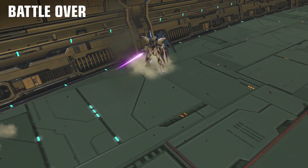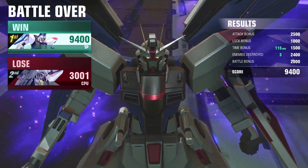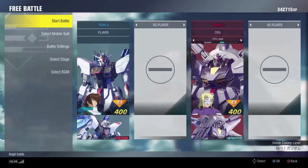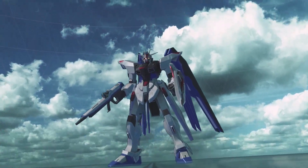At long-range, I find that the Freedom struggles a little bit. It doesn't really have many attacks that can hit at green lock other than the full burst. And when you use the full payload of beam weapons, you do have the problem that you only really get that one shot for a little while. So using it at green lock is probably not a thing that you should be doing.